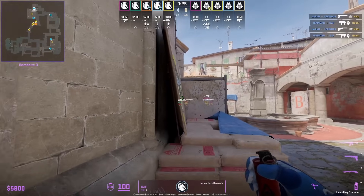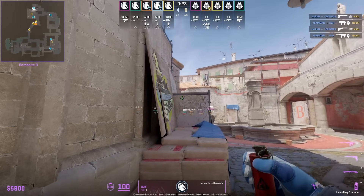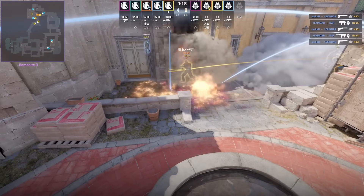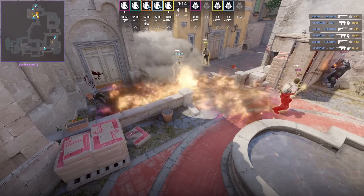If you have a molotov and you're towards coffin while the T's are executing, throw it off the wall. The molotov lands at the entrance and covers and spreads towards pool.